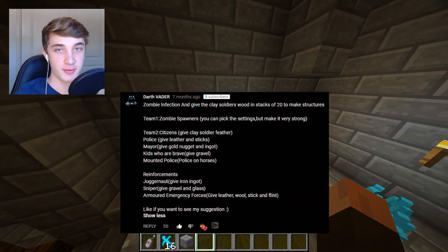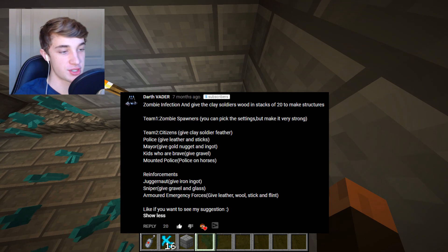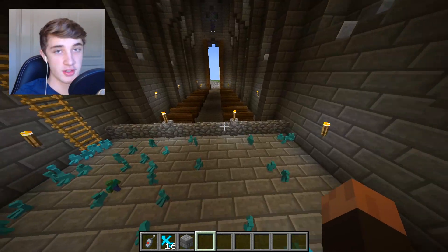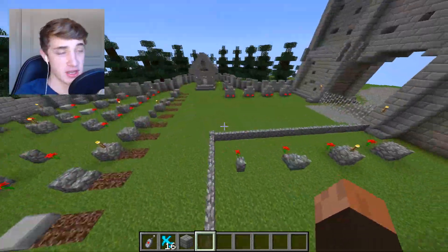I got a really good suggestion from Darth Vader here who had so many ideas for the troops. He said to do some juggernauts and some citizens and all those kind of troops, and I've got the items here to make all of those troops that he said. So those items should be really helpful when making the troops to fight off the zombie apocalypse.